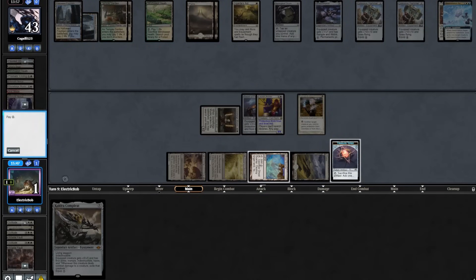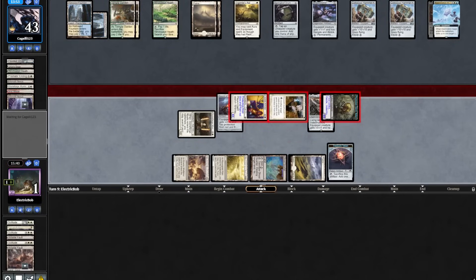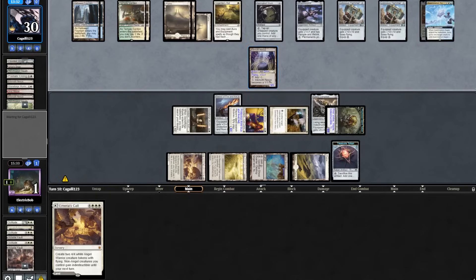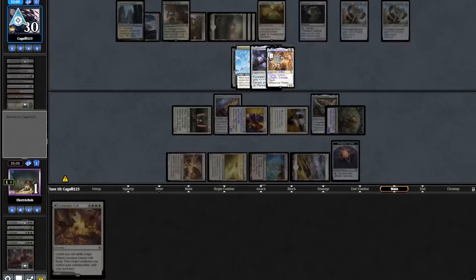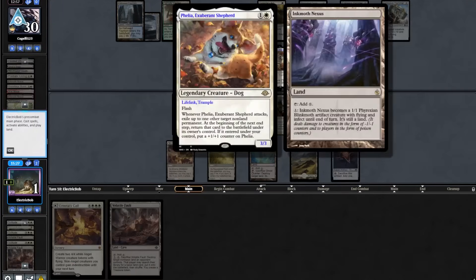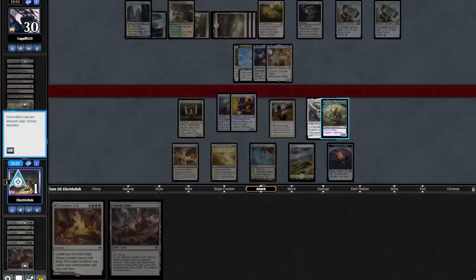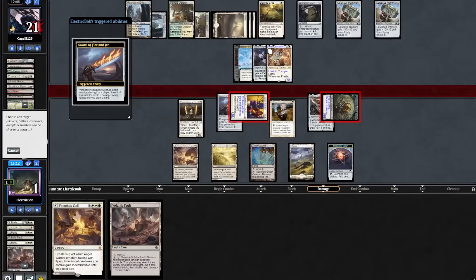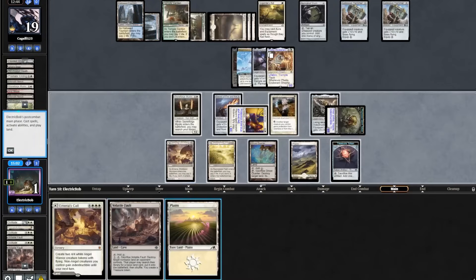We topdeck Marius Call. Opponent plays out an Inkmoth, equips with Simulation Agus, then equips with Shadow Spear. We topdeck a Fault — I think we might have lost this game. Go to combat, attack in with our creatures, shoot them with our Sword, find another Plains. Opponent has this... wait, this doesn't have flying. Never mind. We'll play our Plains and pass.